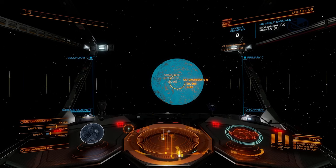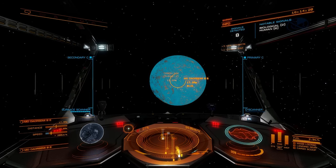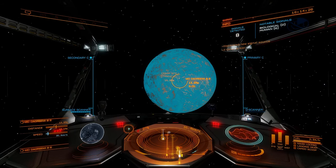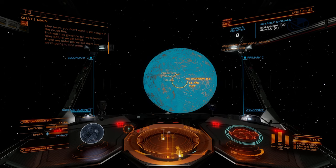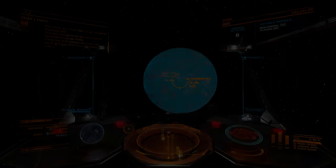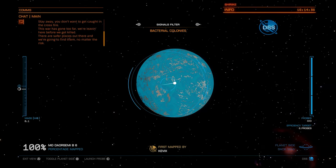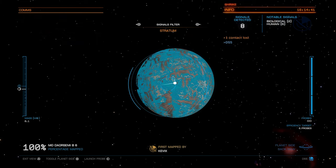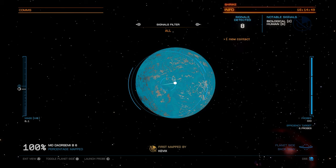All right guys, so here we are — took me a couple minutes but I have found another planet and it does have life. In fact it's got two different types of biological signals and six types of human signals. If you want to flip through these and select them on the heat map that's on the planet, you need to go back into your detailed surface scanner. Again, using an X52 so the switch here is on one of my hat switches — your key is probably going to be different.